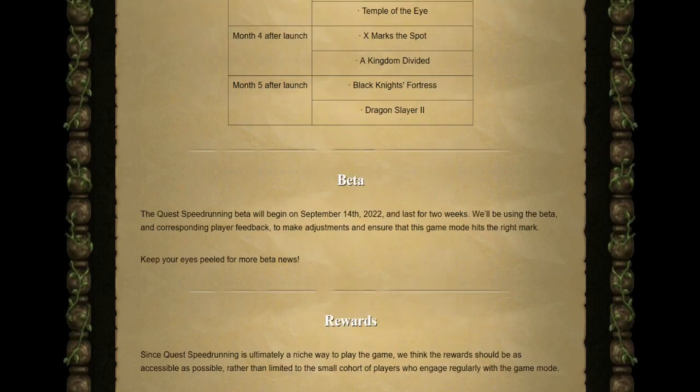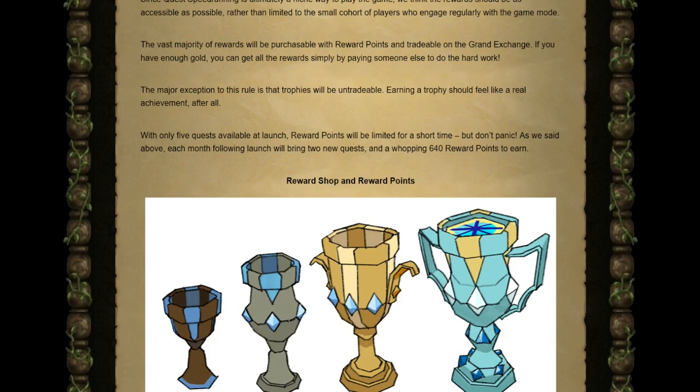The Quest Speedrunning beta will begin on September 14th and will last for 2 weeks. Now let's talk about rewards and how questing can actually make you money going forward in Old School. The vast majority of rewards will be purchasable with reward points and tradable on the Grand Exchange, with one major exception: trophies.